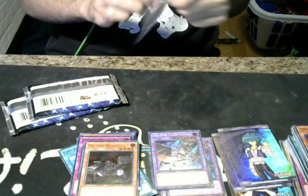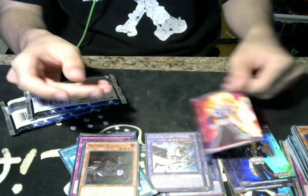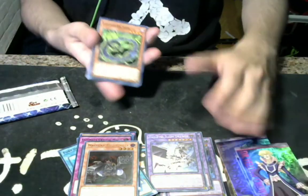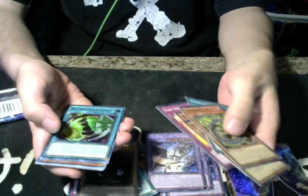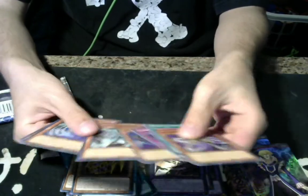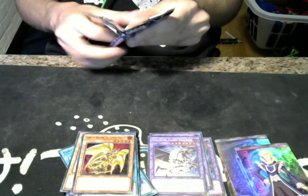What are we going to get? Another Jesse — that is odd, I'm just pulling Jesse Anderson. We got Crowler, cool, we got one. That's pretty neat. Cyber Dark Keel, Crystal Tree, Red-Eyes Wyvern, Ancient Gear Gadget, Toon Defense, Relinquished Fusion, Amazonas Baby Tiger, and this Cursed Dragon card.